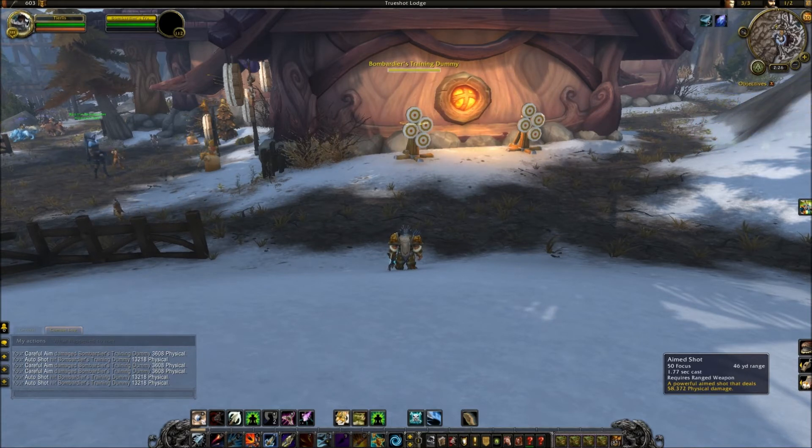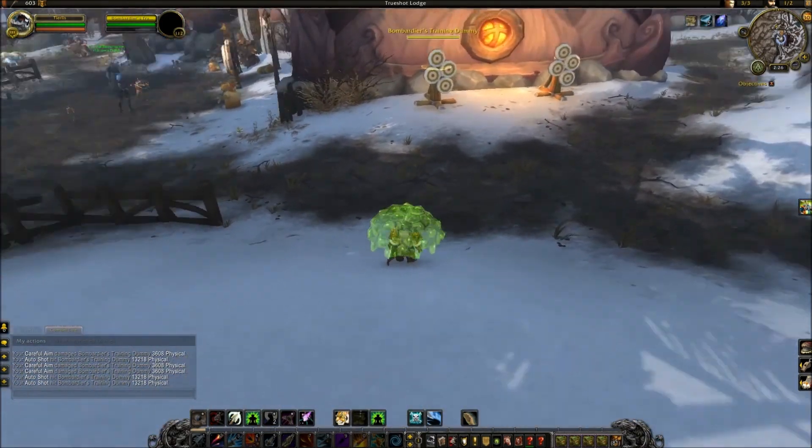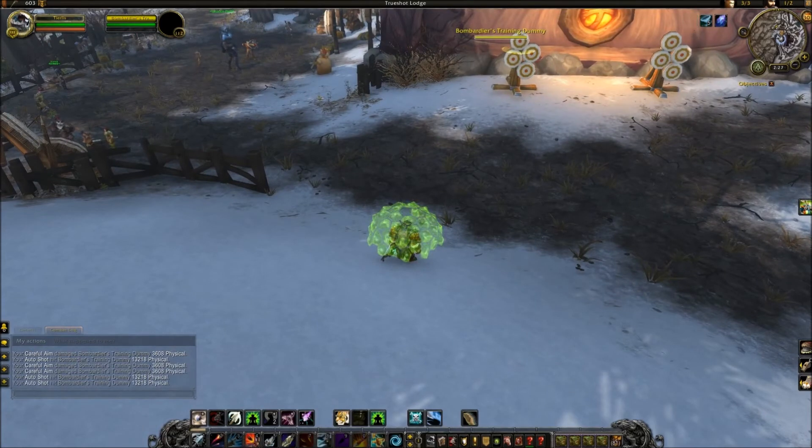Deterrence has been renamed Aspect of the Turtle. It now lasts 8 seconds, up from 5, and has a new spell visual — a little turtle shell over yourself, which is really nice. In past videos I said Deterrence was removed and Aspect of the Turtle was a brand new ability, but the more you look at them, the more you realize it's just the same ability with a new name and visual. Not sure why they did this — maybe they had bigger plans for Aspect of the Turtle and realized it was too similar to Deterrence, so they just went with it but changed the name and visuals.